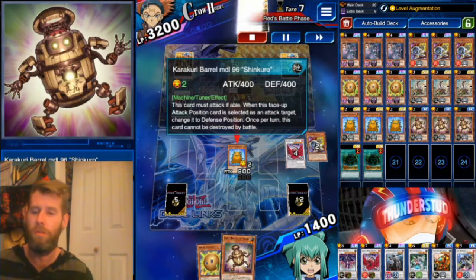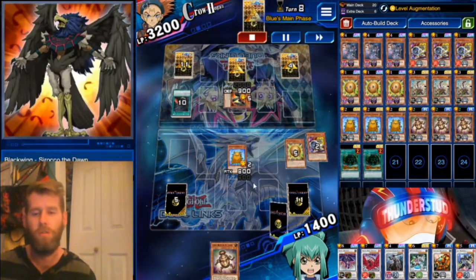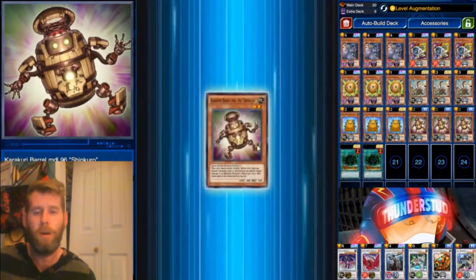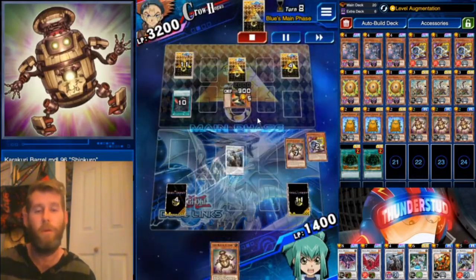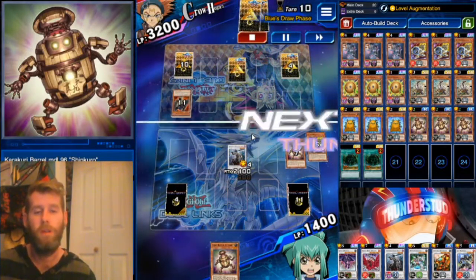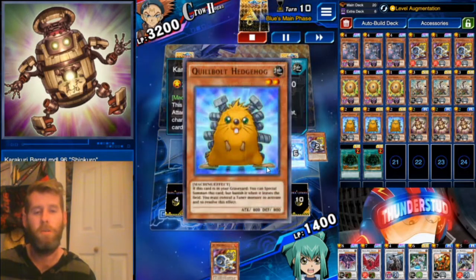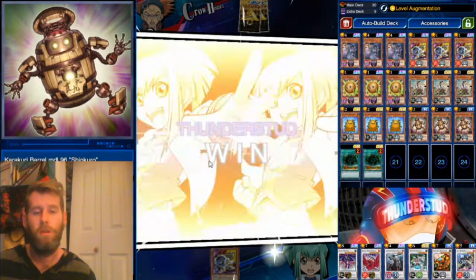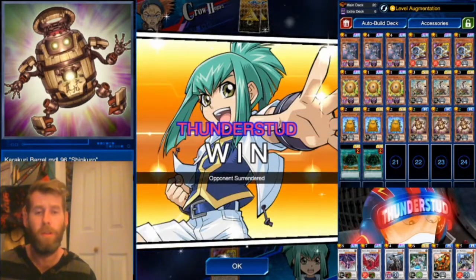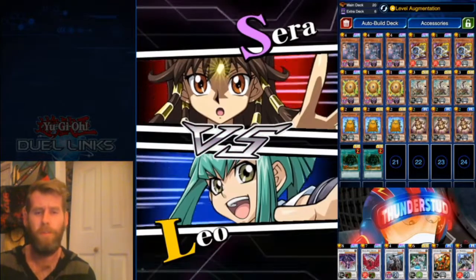We're going to normal summon our Quill Boy — this tuner is level two, cannot be destroyed by battle, once per turn, very strong. He tries to swing at us with a 2000 attack monster; we hit him with Sphere Boy. Normal summon our Car Curry tuner — that's level four. Balmonk is 2100, so even if he attacked we'd still swing over him. We get another Jet Synchron, bring out the 2100 Balmonk. We could have made more synchros or just swung for lethal — tons of plays.